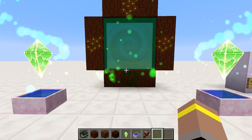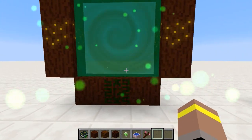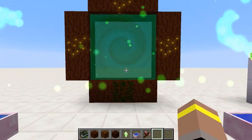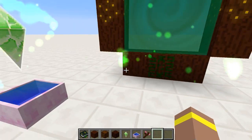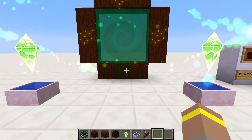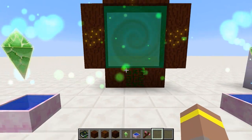One thing to note is it uses up a fairly decent amount of mana when it opens. While it's open, it also drains a small amount of mana to keep the portal running. The Lexica Botania notes that it's more profitable to keep the portal open and keep feeding the mana pools than to turn it off and back on again, as the initial cost of mana to open it is fairly expensive.